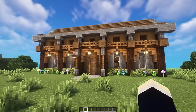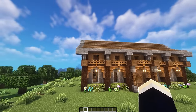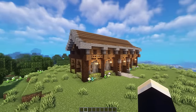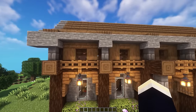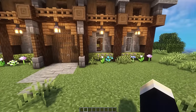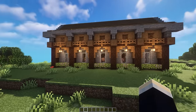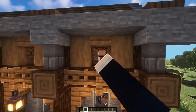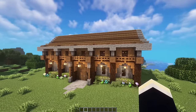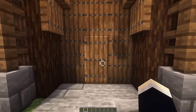Starting off the tour we're going to be taking a look around the exterior. This villager trading hall isn't quite two stories even though it is, but it kind of doesn't really look like it from the outside — we have this weird kind of half story here. I thought it looked pretty interesting and it also lets us fit in a whole bunch more villagers. Around the outside we've got some nice azaleas and flowers to green it up, a bunch of lanterns on the front and back, and windows in the half story that look into some of the villagers on the second floor. Overall it's a pretty simple design and I'm really happy with the way this one turned out.